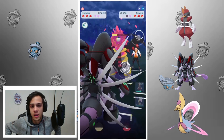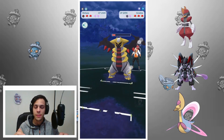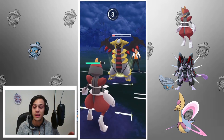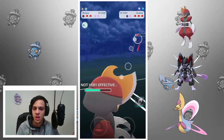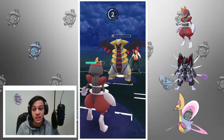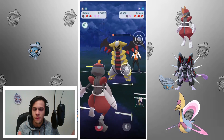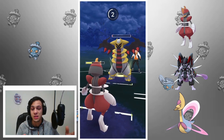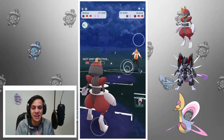I'm running Snarl, Dark Pulse, and Focus Blast on my Bisharp. Another option is Iron Head, which gives some coverage against Charmers and also neutral or super effective damage versus Pokemon like Alolan Muk. But I like Focus Blast just for the nuke against steel types, and I do end up hitting a couple — so that's always fun.